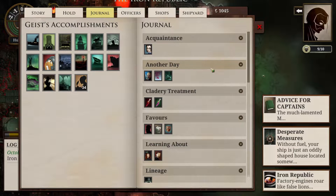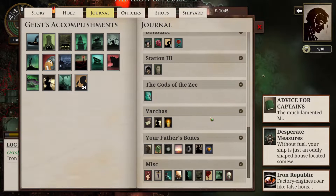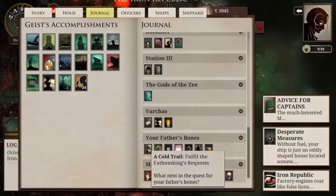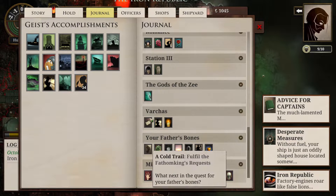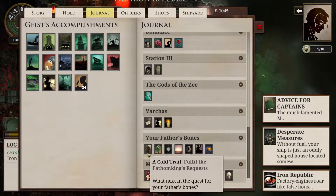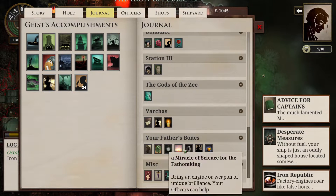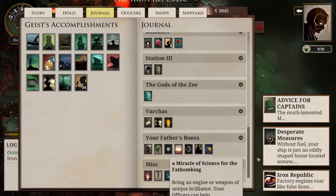There is a pretty important thing that happened last time that we have got to go over — the Fathom King quest. We got some quest things to do from the Fathom King so that they'll tell us where our father's bones are. There are six things here, and I actually looked up how to complete this. There's going to be jump cuts in the next few episodes, because I really would like to get this done before episode 60, which is what it seems like if I don't put in jump cuts.